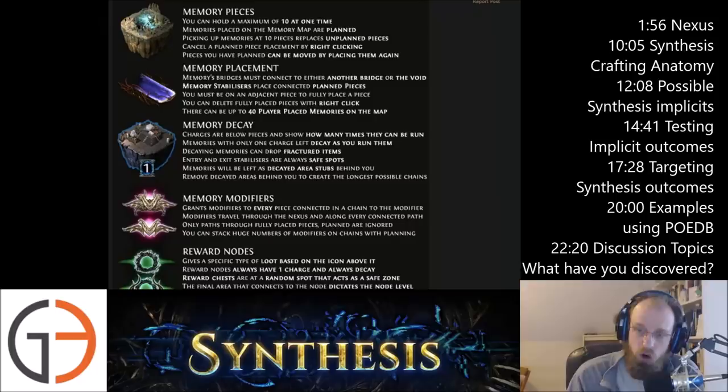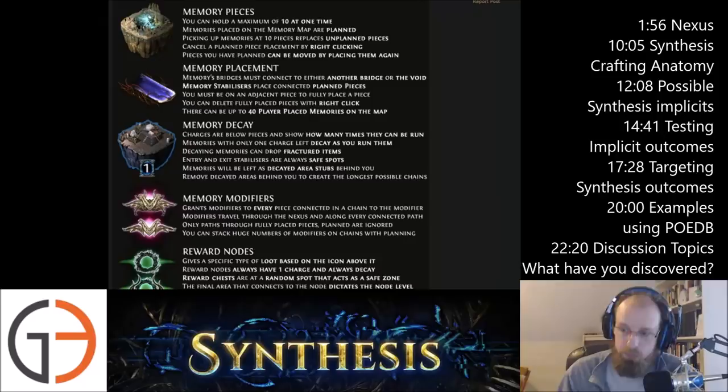Memories with only one charge left decay as you run them. Decaying memories can drop fractured items, and decaying memories eventually kick stuff out. Entry and exit stabilizers are always safe spots — they won't kick you out as long as you're standing on top of them. The memories will be left as decayed area stubs behind you. You want to remove decayed areas behind you to create the longest possible chains. When the walls are closing in on you in synthesis, those items will get popped back out, so you don't have to pick those ones up.